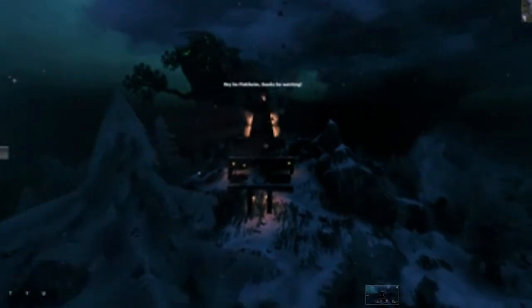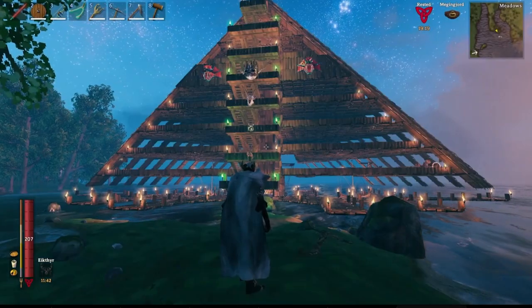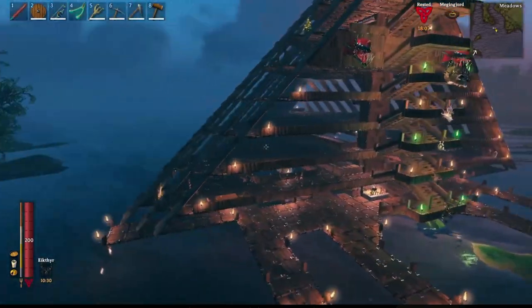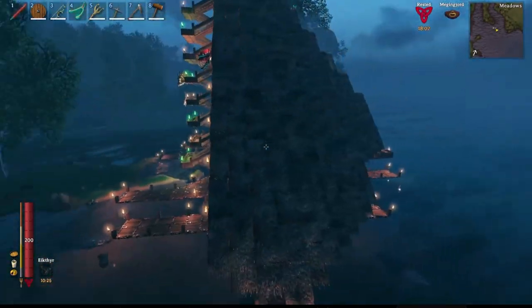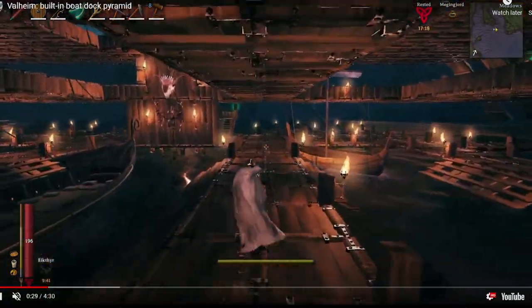They have bonfires stacked inside — all in all pretty epic work from user Flokiheim. Coming in at number six, we have the built-in boat dock pyramid hosted by user Swoleguy21. He has this elegant structure with a bunch of boss heads hung all around — beautiful, intricate, layered detail work. That's my favorite type of stuff: things that feel stacked and woven in. This is apparently where this man parks his boats, which is a big flex.